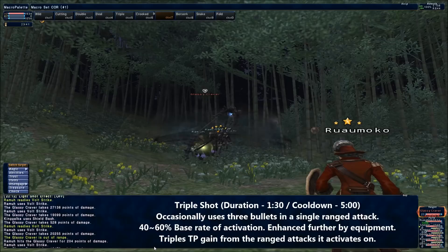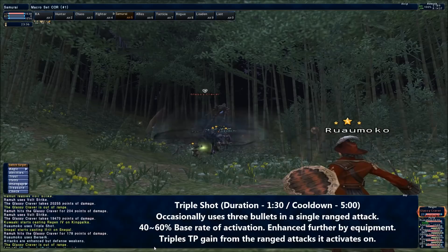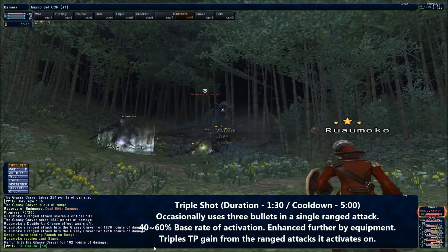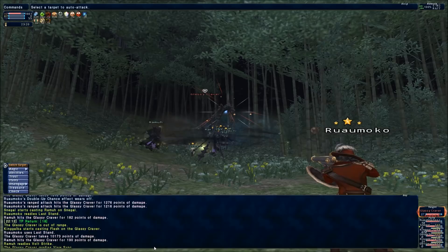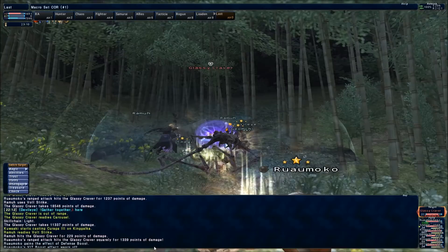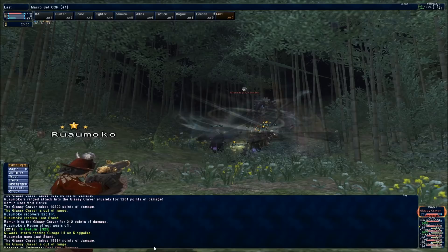Triple Shot does exactly what it says — it gives you a chance of firing three bullets in one ranged attack until the ability wears off. The base rate is 40%, increasing to 60% with job points, and further to upwards of 80% with the right equipment, greatly increasing your TP gain when fighting at a distance. However, there are a few problems. The reuse timer of Triple Shot is long, so you'll have to use ability restores to get it back in a drawn-out fight — though those are typically reserved for rolling abilities. Triple Shot also burns through bullets fast, so carry at least two stacks at all times. There's a third problem I'll cover separately, as it's part of a wider issue.